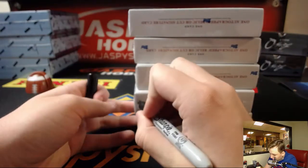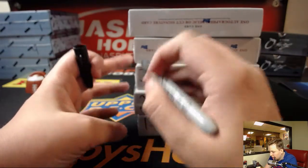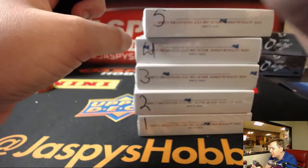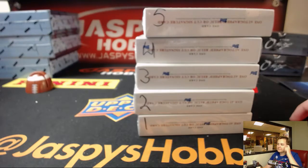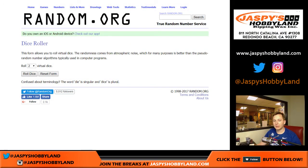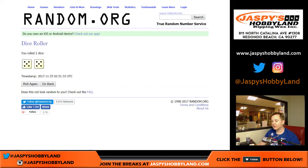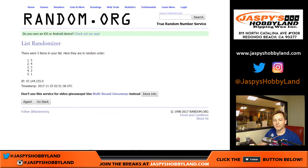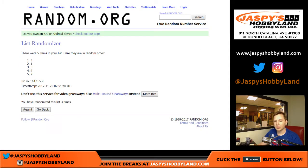So looking for a cut auto. We're going to number the boxes one, two, three, four, and five, then roll the dice. We're going to randomize the list of numbers and the list of names ten times.